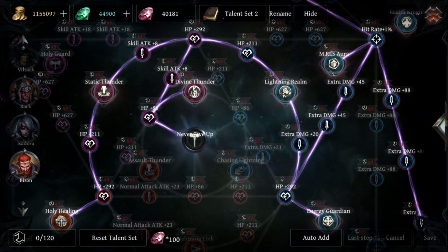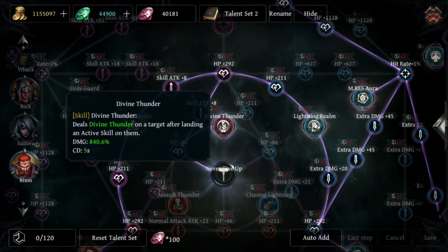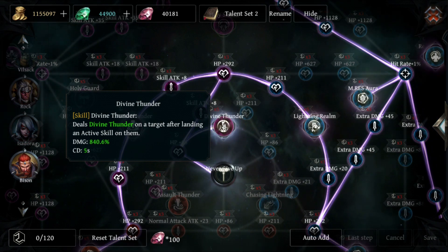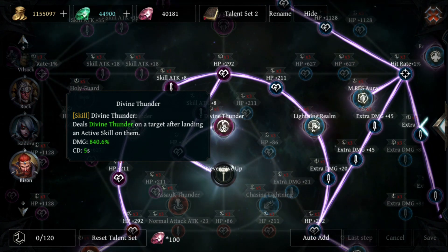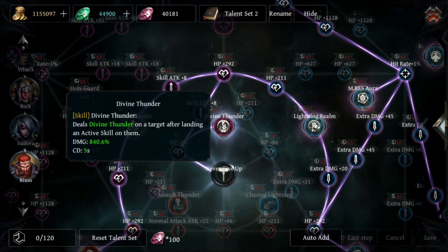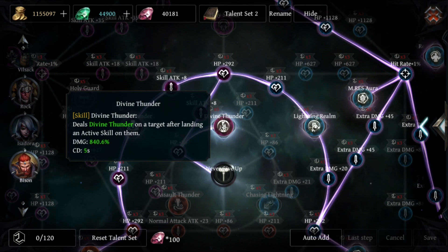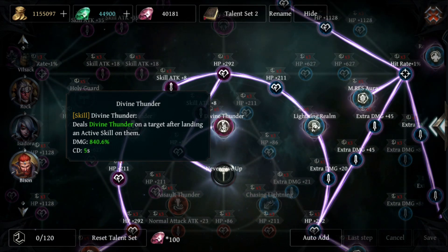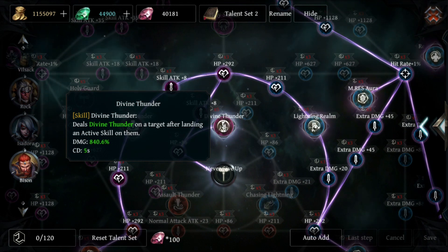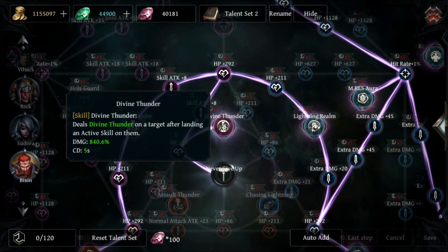First of all, we go for Divine Thunder here, which deals Divine Thunder on a target after landing an active skill on them. We have an active skill with a 0.5-second cooldown, and this passive itself has a five-second cooldown, so it's not going to proc with every cast — but it's very useful, so we take that first.